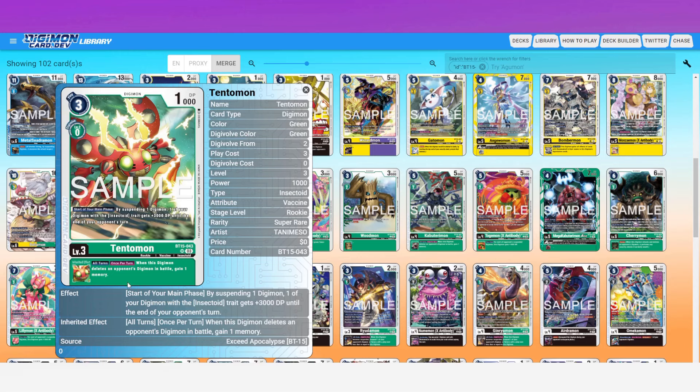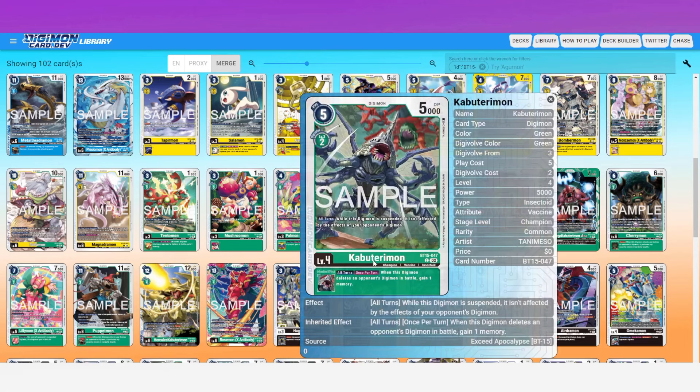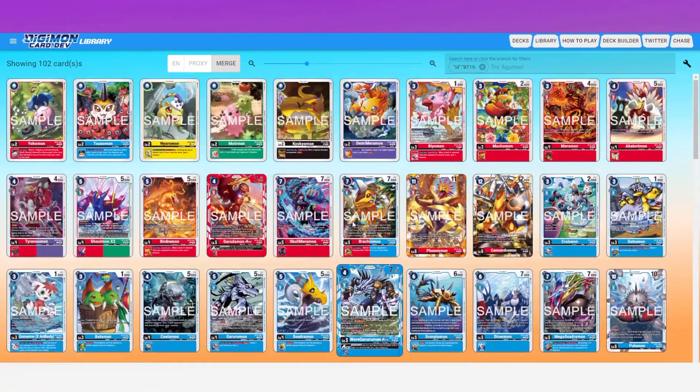Tentomon also has a really cool inheritable: all turns, once per turn, when this Digimon deletes an opponent's Digimon in battle, gain one memory. Combined with Modemon, you can pseudo-blitz over something — kill it, pierce it — and also gain memory back. It's like a blitz that refunds memory, effectively reducing the high evo cost in a roundabout way. They also gave the same inheritable to other things in this set, creating strong synergistic strategies.